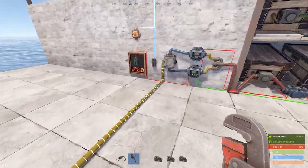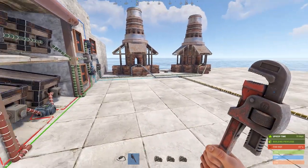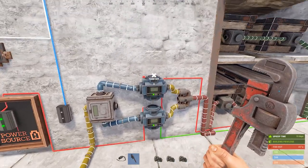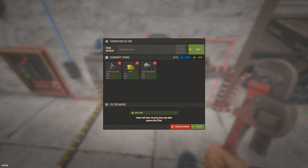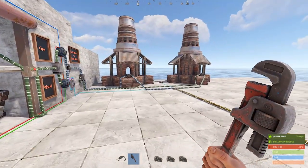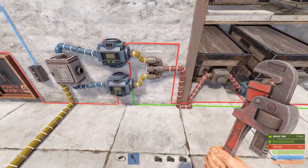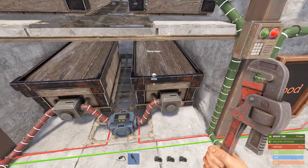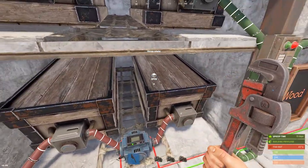This yellow pipe brings the combined furnace outputs to another splitter that separates charcoal from products. The top conveyor handles charcoal with no settings — everything blank, set to any item. The bottom conveyor handles products: frag, sulfur, and high quality metal — also set to any item, no special settings. We want both to grab anything they see. Their outputs run to a combiner, and everything — charcoal included — gets dumped into the first product box. For fun, I added a simple filter to separate charcoal and sulfur into a second box.